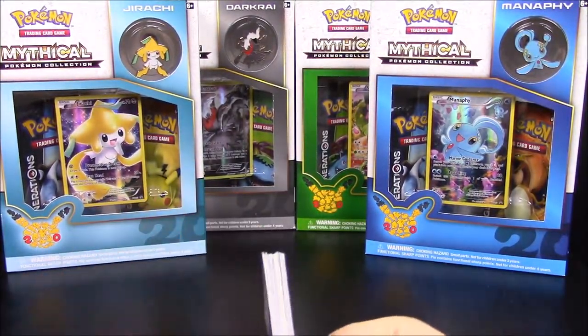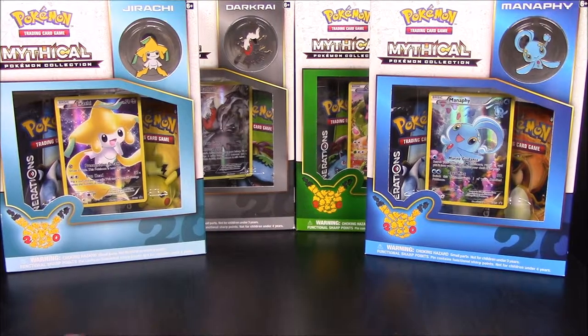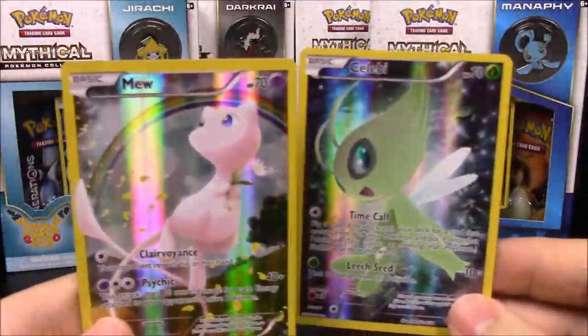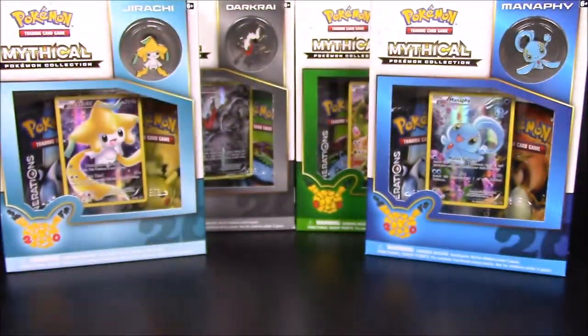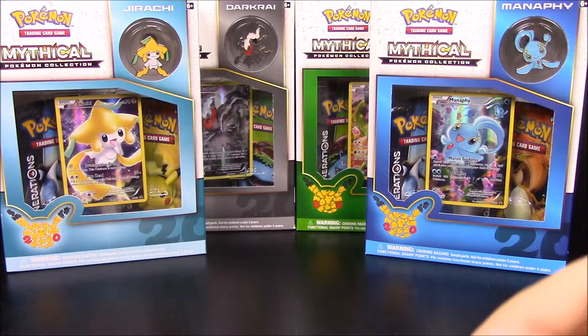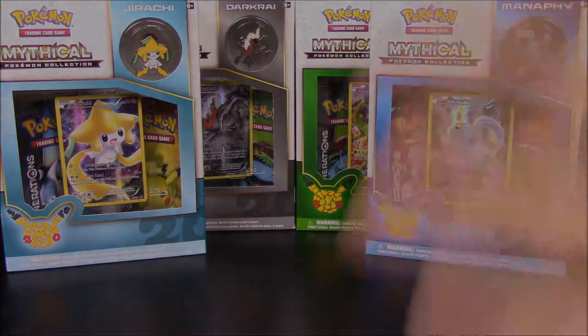So that's going to be it for the packs from the Celebi and Mew collection sets. Like I said, we've got what looks like seven more here to do, so we're going to do a couple videos with just two of them and then the last one will have three. But that's going to be it for this unboxing. Be sure to hit the like button if you enjoyed, leave a comment down below, and hit the red subscribe button to catch all the other videos. We'll see you next time!